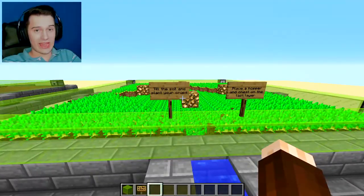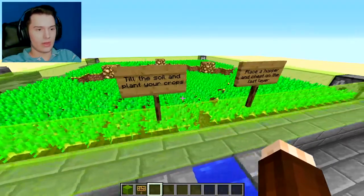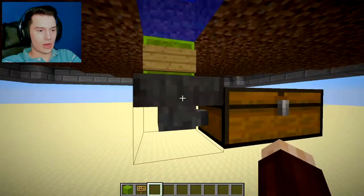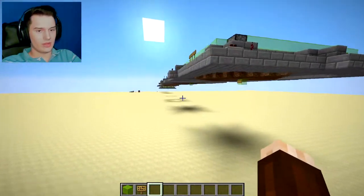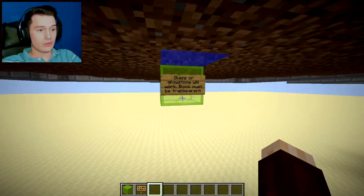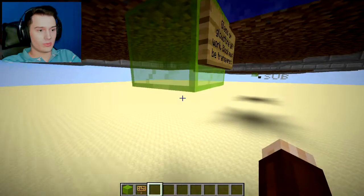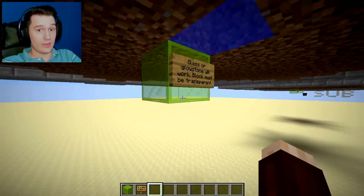For the last layer, what you want to do is till your soil and plant your crops, and then place the hopper and chest on the last layer. The crops will fall down into a hopper, into a chest. You may need more hoppers depending on how big the farm is, because one hopper will not be able to hold all the crops. One more thing: you're going to need a transparent block with a sign underneath each layer of the water in the middle. It has to be a transparent block so that the crops below this module can grow — if it's not a transparent block, they will not grow.